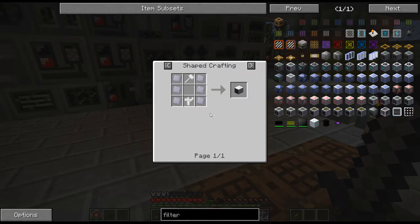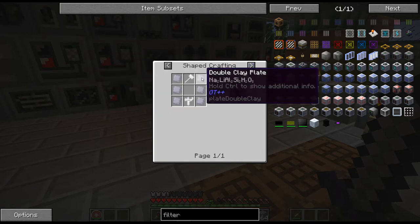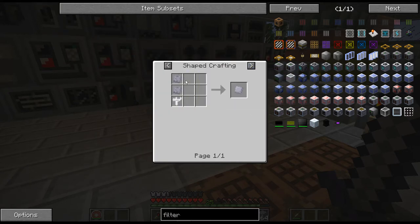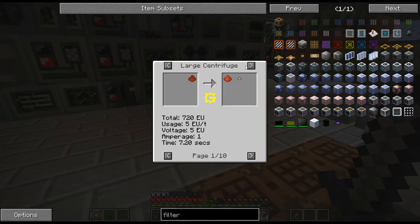For the huge clay pipes, you need double clay plates. Unfortunately I can't use the extruder yet — clay plates I think are just done in a compressor, and clay dust goes in there.